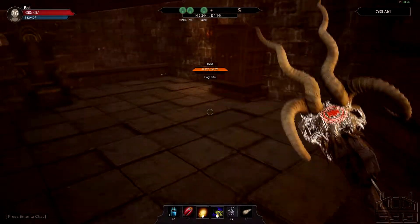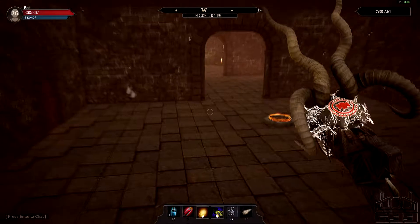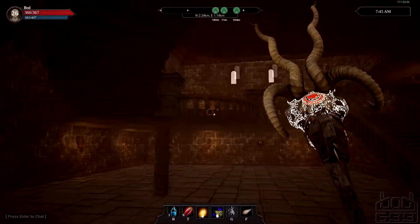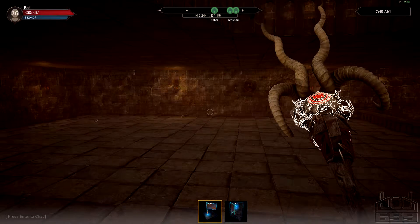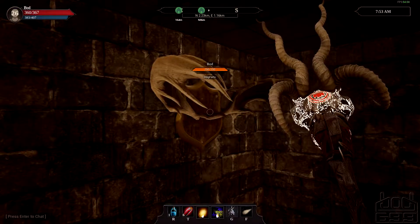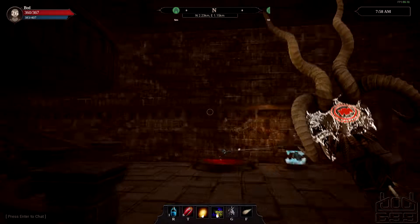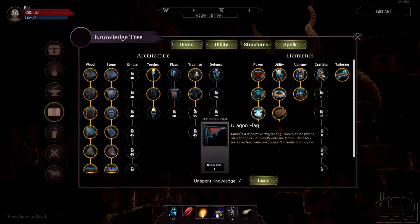Coming down to the bottom section — back to the front door area. This area over here is totally open because all the crafting benches that were here are down the other end now, so this is more of a leisure sort of area, but there's not really much we can put yet. We've got some decorative pieces — on the wall we've got antlers, a wolf head, and a bear head. That wolf head is the third mount trophy you can get, and you can get more as you get to higher levels.